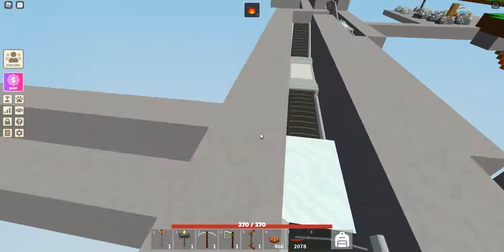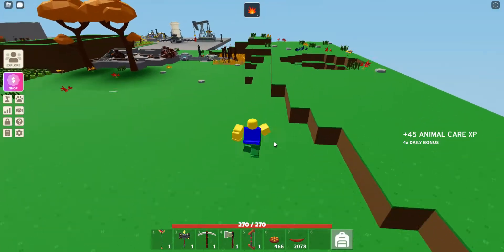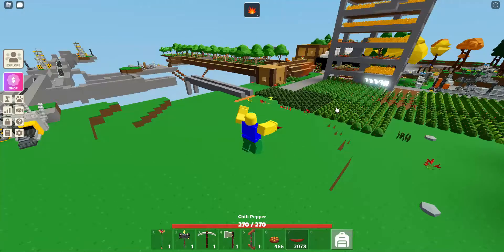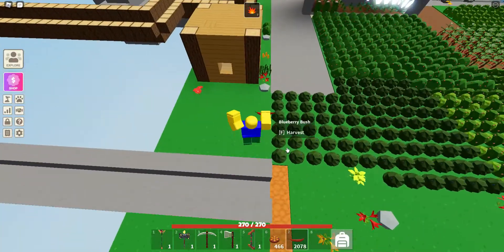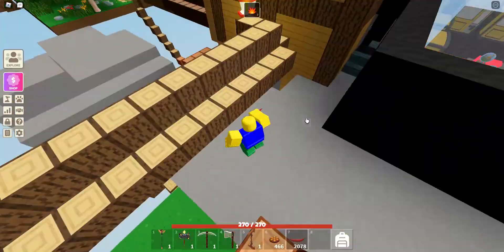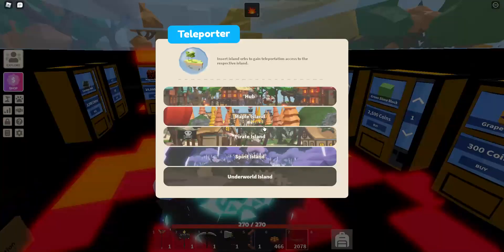You might want to bring a bow, but it doesn't really help all that much, especially if your archery skill isn't that high. You're going to want at least one star fruitcake, and if possible you should also try to get something that increases your speed, but it's not absolutely necessary. If you don't have a ruby staff, you're also going to want an item that has high healing, such as berry pancakes.